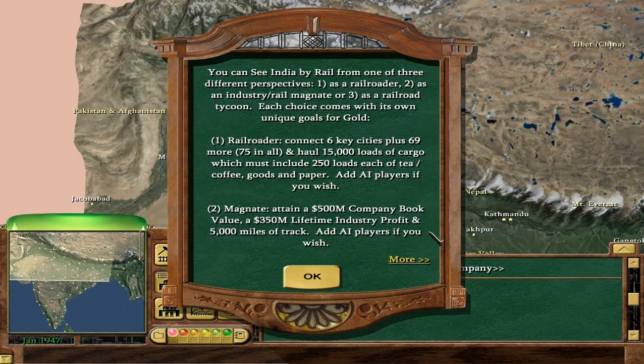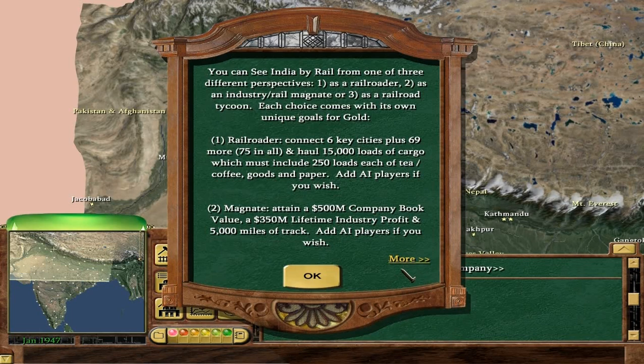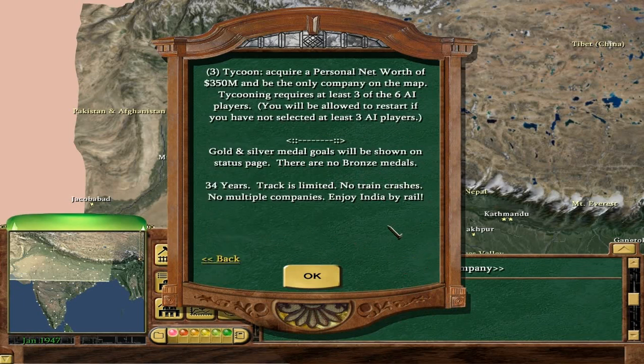Magnate requires 500 million company book value, which is ridiculous — that just shows how ridiculously profitable you need to be with only 34 years. Also 350 million lifetime industry profits — that's like an average of 10 million a year — and 5,000 miles of track. Tycoon requires a personal net worth of 350 million, which is insane. That's like having 7 million shares in your company. You also need to be the only company, requiring at least three of the six AI players be bought out. No bronze medals; 34 years, limited track, no train crashes.